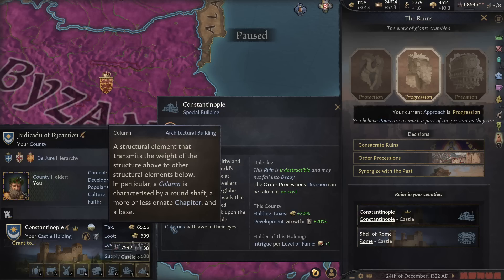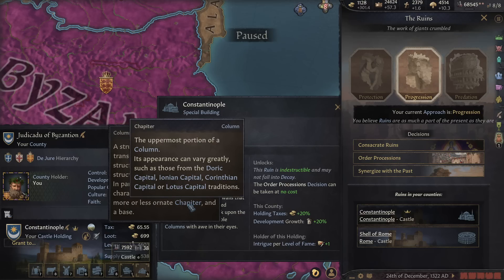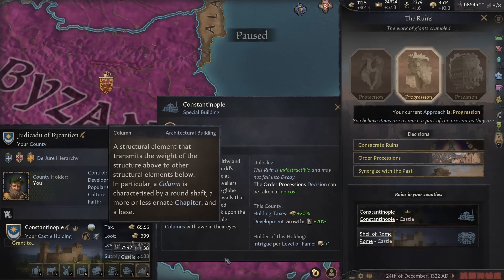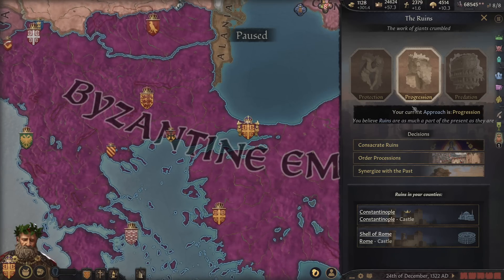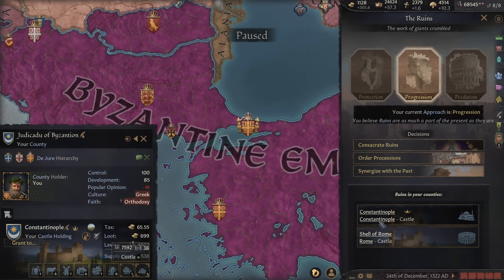Look upon with golden mosaics and marble columns. It's got a little description — that's a nice attention to detail. Architectural building. The uppermost portion of a column — you've got Doric, Ionian, and Corinthian. All the different column styles you can see across Greco-Roman history. Very cool. So what else can we do with that? Constantinople gives holding bonuses and intrigue per level of famous, plus one as well, which is what's helped this guy really keep his edge.